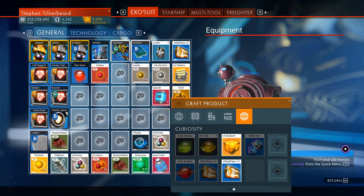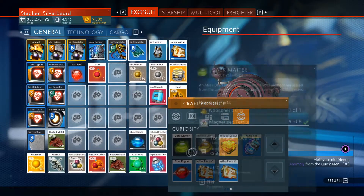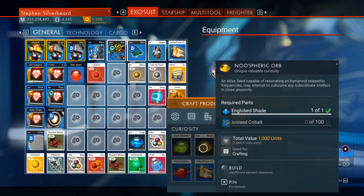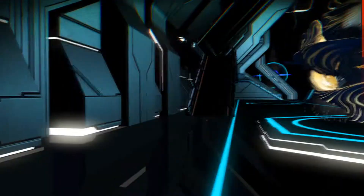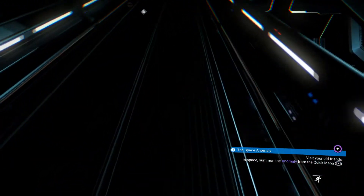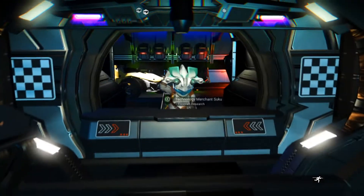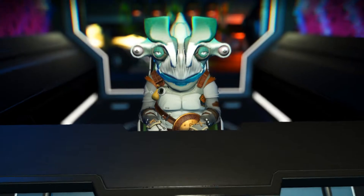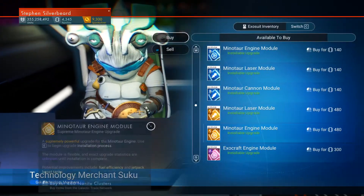We've got the Englobed Shade, and I need 100 ionized cobalt to go to the next step. Maybe I'll just work on getting that completed. So you don't actually manufacture the Remembrance — it is a tech that you actually install.